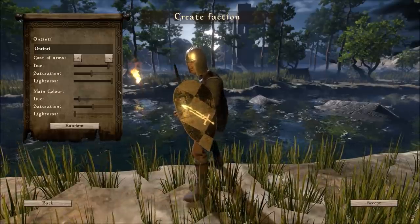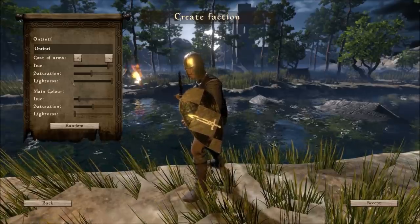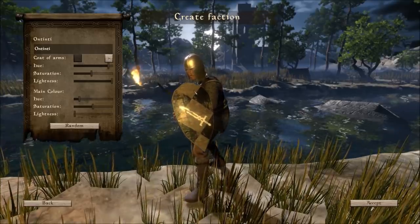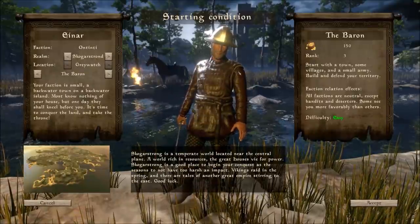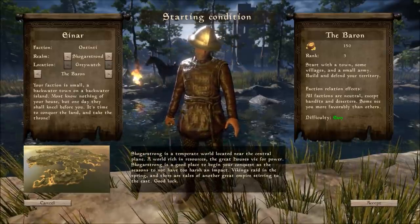Alright, the sword looks good. Let's go with the sword. So there is us. I accept. Now this is where we choose what kind of game we're going to play. Eventually our goal is just to be king of the whole land and take everything over. We can start off as being a baron, where we start with a town with our name, we've got some villages out there. We can build an army up and go out and put down bandits and take over other towns, sieging other towns.